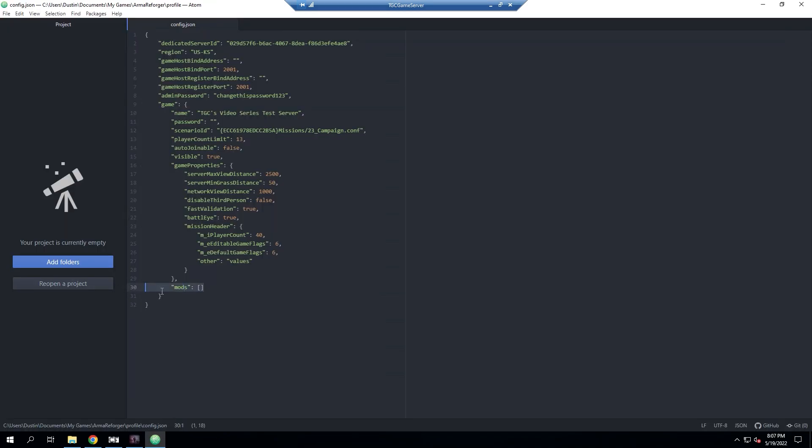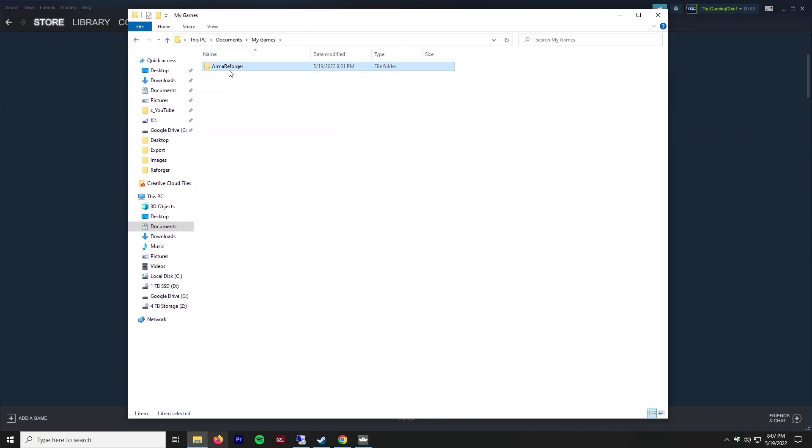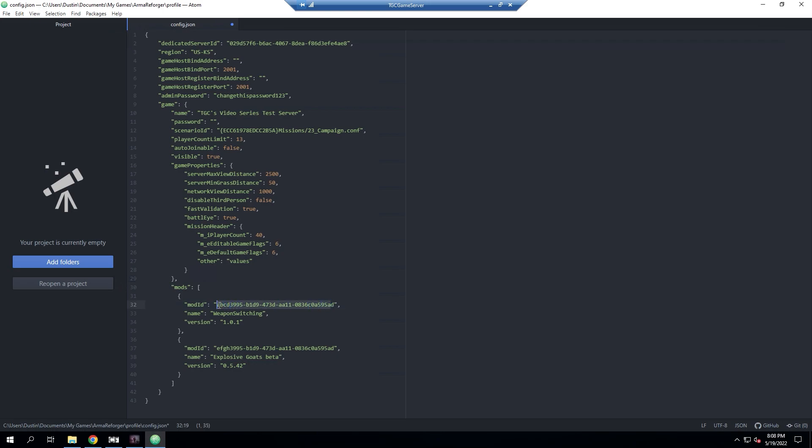I'm going to replace the existing mod section entirely, not touching any of the outer brackets. Now we can add the mods. The example ones in the template we won't use. What we need is the mod ID number. We go back to our local computer, into Documents > My Documents > Arma Reforger > Add-ons. To know which folder is which, I go into the mod folder, open the thumbnail image — this is the Capture and Hold one. Then I right-click, rename, and copy the folder name to use as the mod ID. That's how it knows which mod to pull from the workshop.